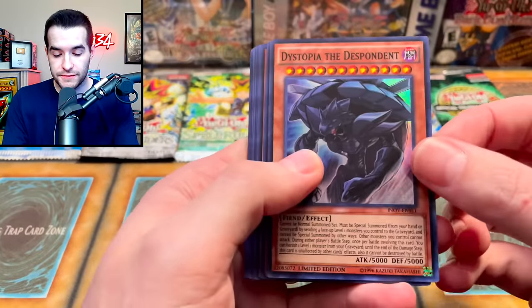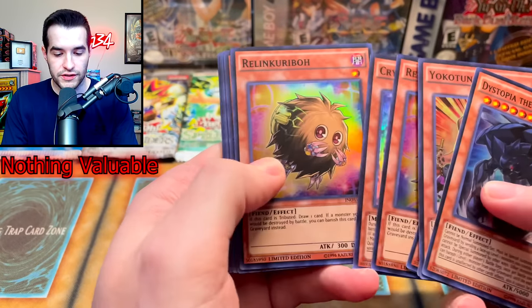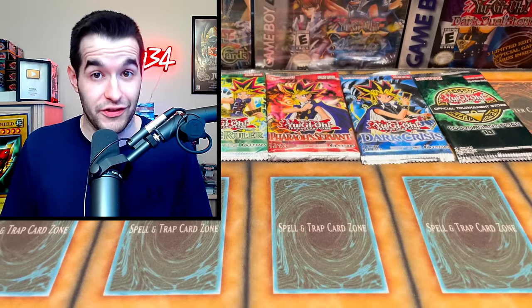There were not one but two promos per Special Edition. We got a lot of Dystopia, Yoki Tuner, Rillin Kribo, and Crystron Orion — a bunch of different ones. These do not count as foils, or we'd be opening a lot of Legacy Packs.